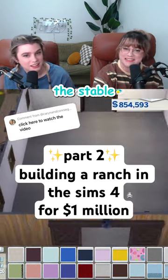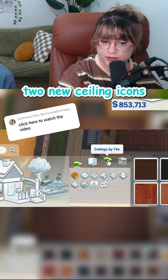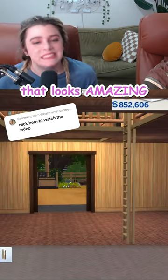Time to give the people what they want — more shutters? The stable. I can't wait to paint these ceilings. Go to flooring, click one of the two new ceiling icons, and select a floor. The new beam ones are kind of iconic. And then just place it on the room you want. That looks amazing.